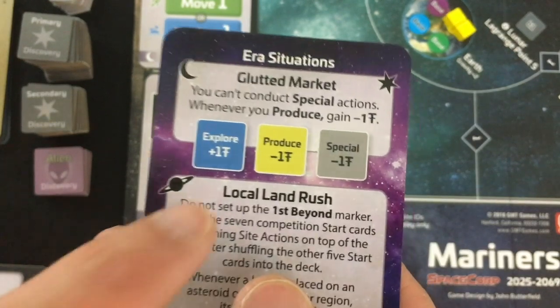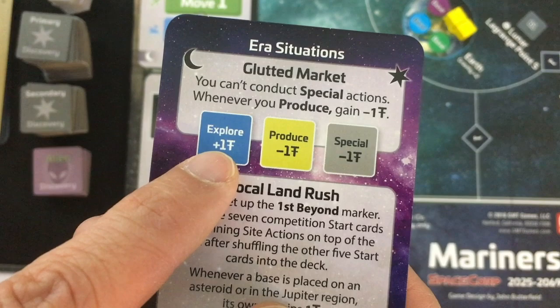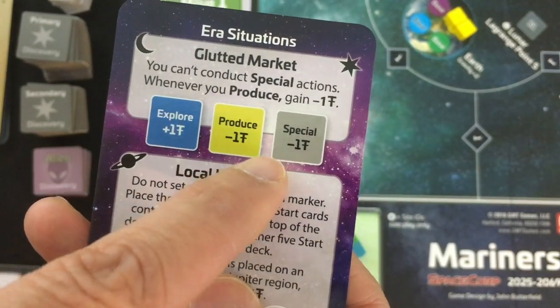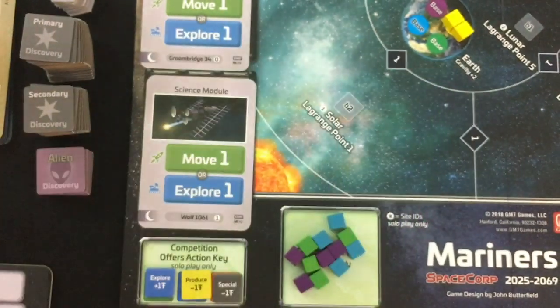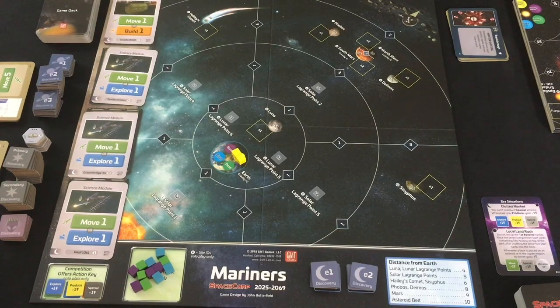Because I'm playing with the optional era situations, it changes what the AI is going for and I can plan ahead. For example, if I leave explore cards in the offer they'll get money, whereas if I leave produce cards and special cards the AI actually loses profit. So it's in my best interest to make sure those stay in the offer. Let's get to the gameplay — as we add things or reach new eras I'll explain new things.